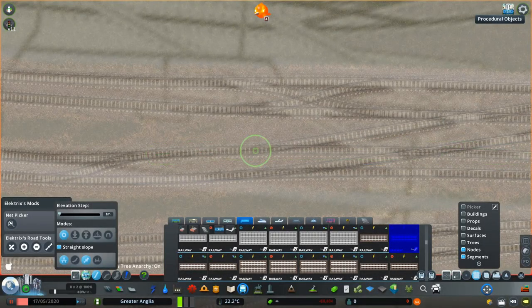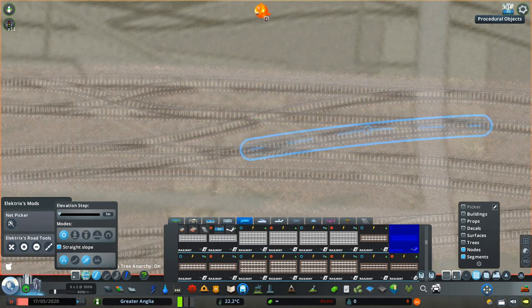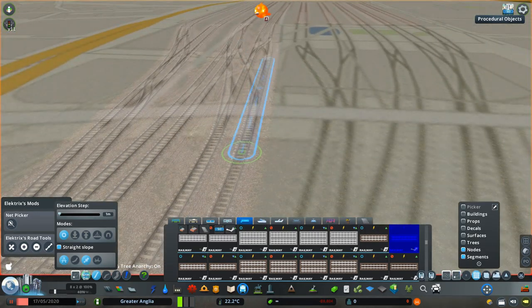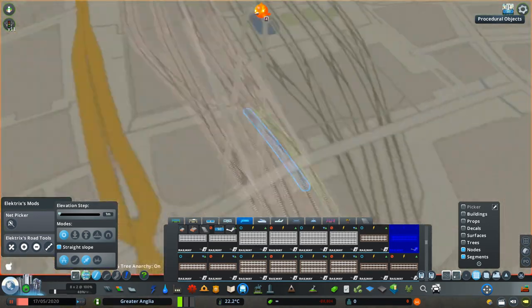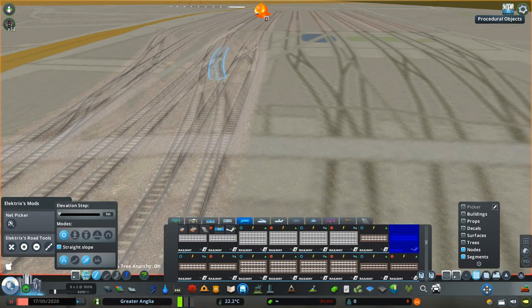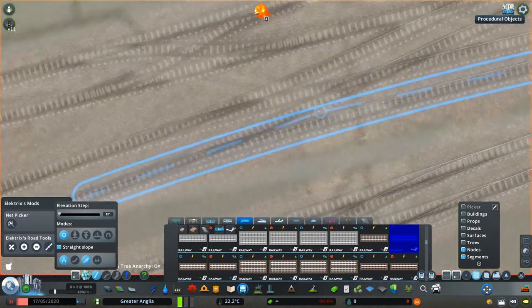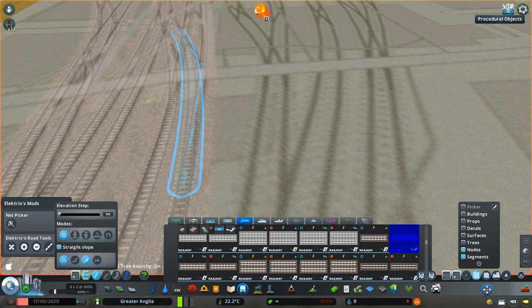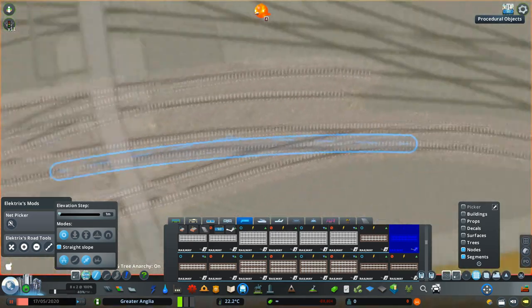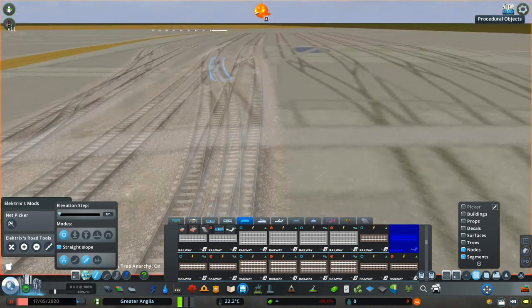Welcome to the first in a series of tutorial videos intended to help you build realistic railways in Cities Skylines. These videos will both help you understand some basic railway engineering concepts and give you the skills you need to apply that knowledge to Cities Skylines. Much of the content of this series will rely on the use of mods, custom assets, and in some cases advanced techniques. However, the ideas introduced and the demonstrations of good practice can be applied regardless of how or on what type of system you use to play.